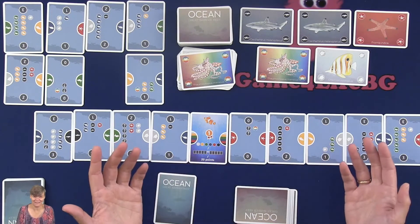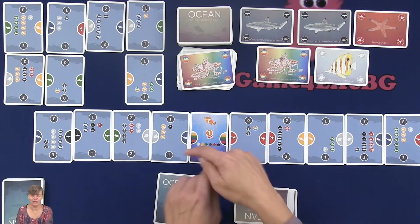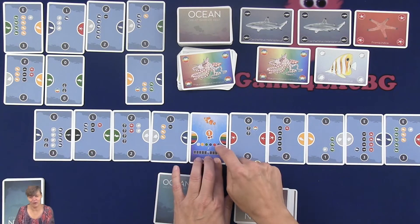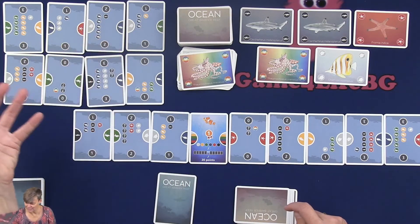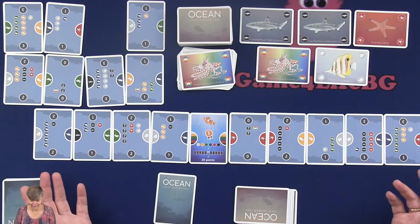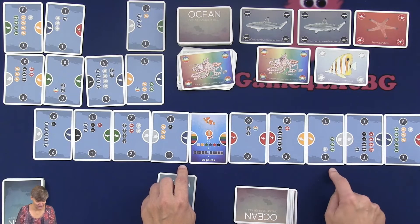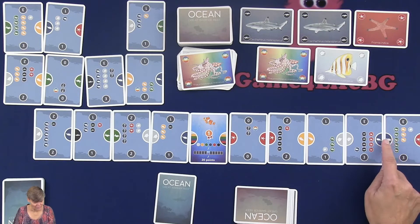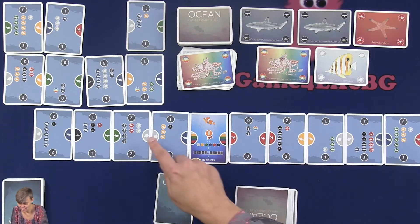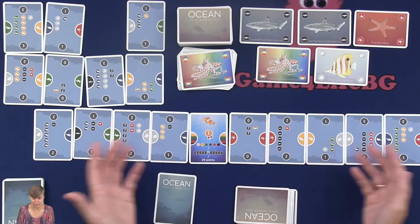All players will get the same number of turns, so if the start player triggers an end condition, all other players also get their turn. There are three end conditions: completing all six different colors, reaching 20 or more points — for instance, this player scores 21 points — or having built five cards on each side for a total of 10 cards.